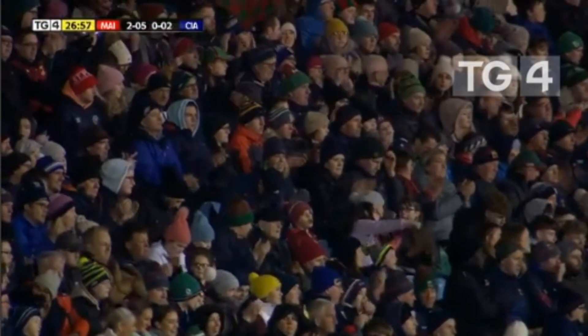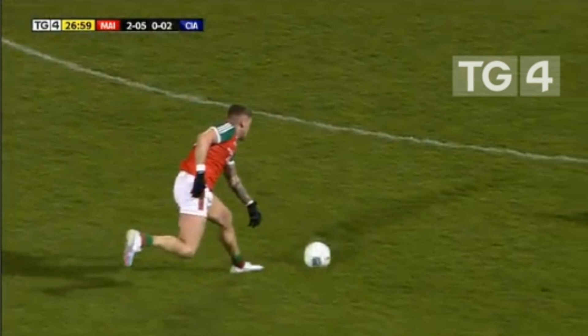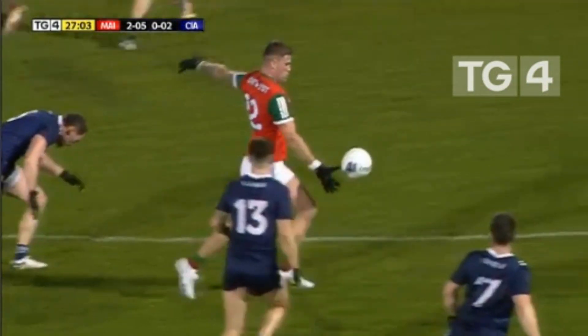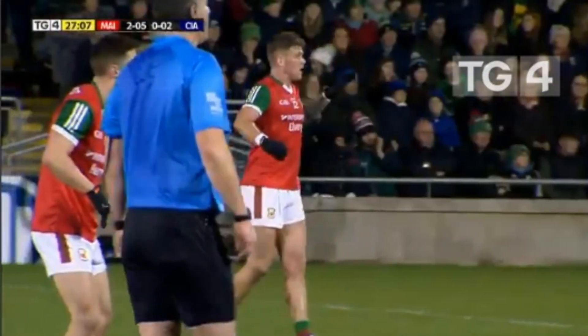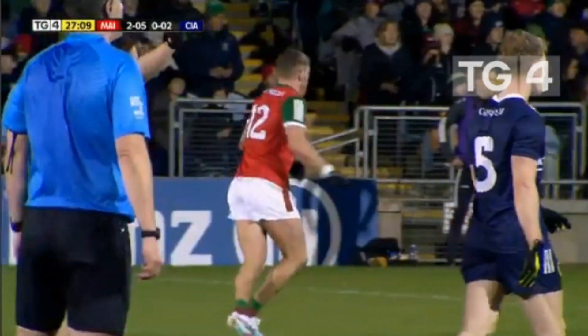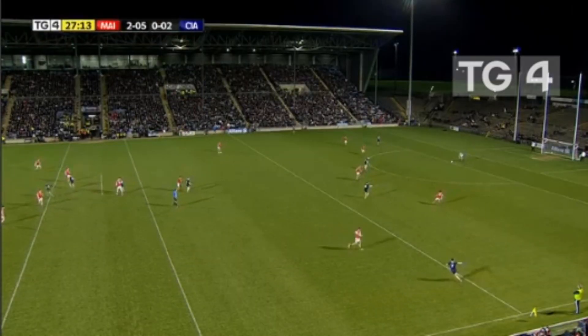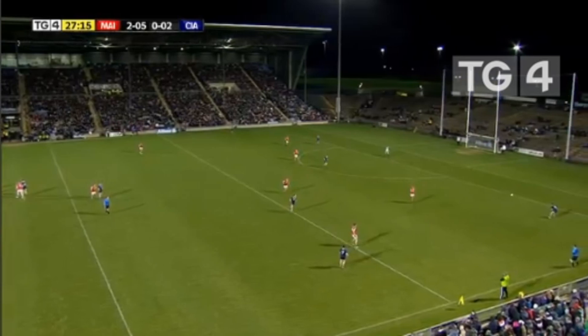Superb again — ball gets to Conor Loftus, great passing to his Cross Malina teammate Jordan Flynn, who's just in the form of his life. Everything just looks effortless for him at the minute. Once he came on to that ball there was no doubt he was going to kick it over the bar. Mayo ahead two goals and five points to two points — an incredible opening half hour from Kevin McStay's charges.